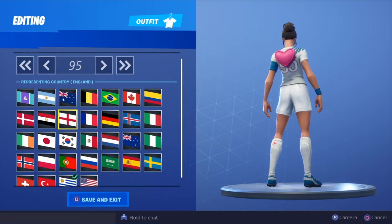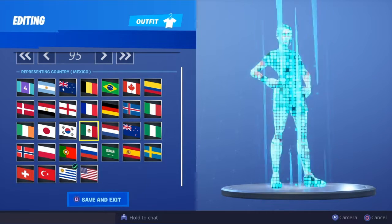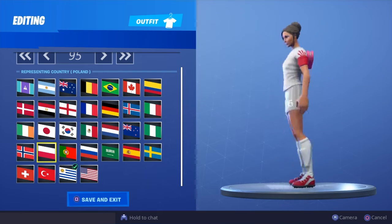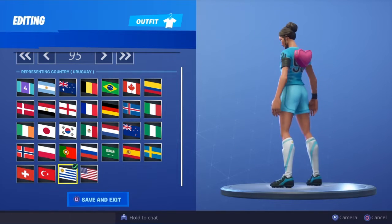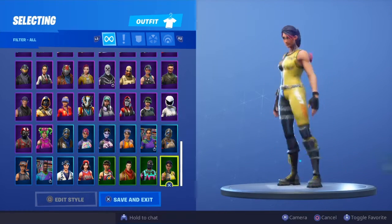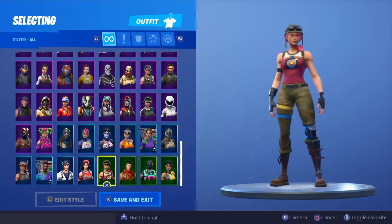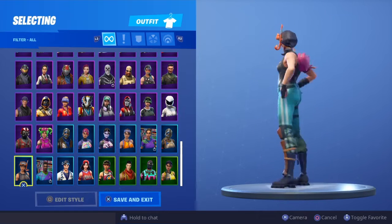Some nice combos here - when I see what I think is the best one I will let you know. Some really nice combos. I kind of like the white with this bat bling. This bat bling is so small it can pretty much work on any skin comfortably without looking scruffy or messy. Royale Night, Whiplash, Light Show - looks really nice on Light Show. Crimson Scout, Bullseye - really clean on Bullseye as well. Triple Threat, Sushi Master, Super Striker, and last but not least the Nog Ops.